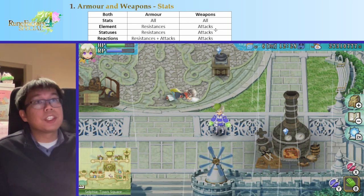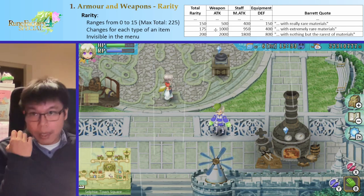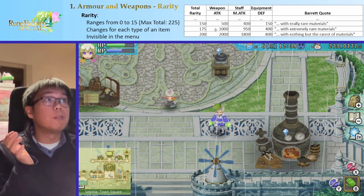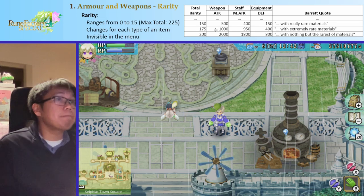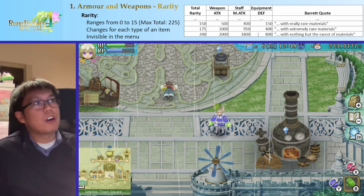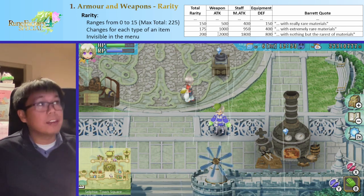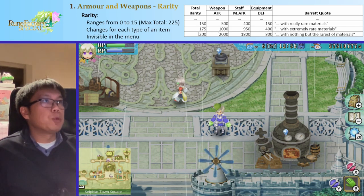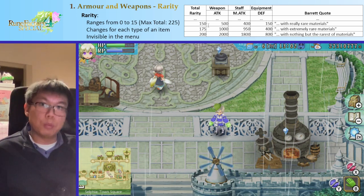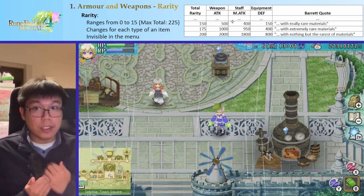Rarity is quite important for weapons. With armor you get about 800 defense at maximum rarity, but for weapons you get 2,000 attack — which is huge. And if you go slightly below the rarity value of 200, you go from +2,000 attack to +1,000 attack. So by changing one item we can lose 1,000 attack, which is enormous.